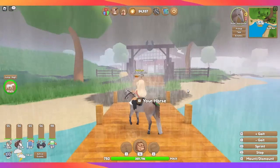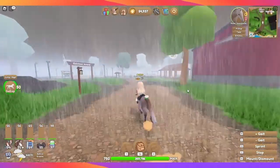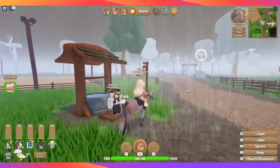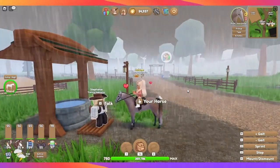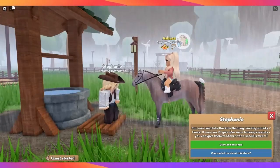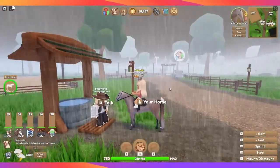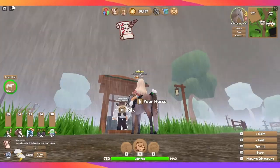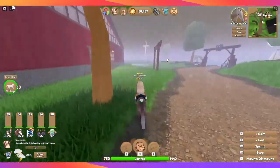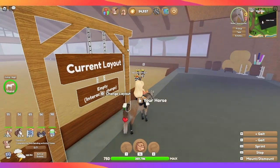We are here on Training Island. This is where you can train your horses to gain more endurance, speed, jump, and so on. You're going to talk to Stephanie — she'll give you a task. She wants us to do the pole bending training activity seven times, and then she'll give us some training receipts. You can then give those to Stephen for a special reward. On this island, Stephanie is the quest person and she'll only give you quests related to training your horse.